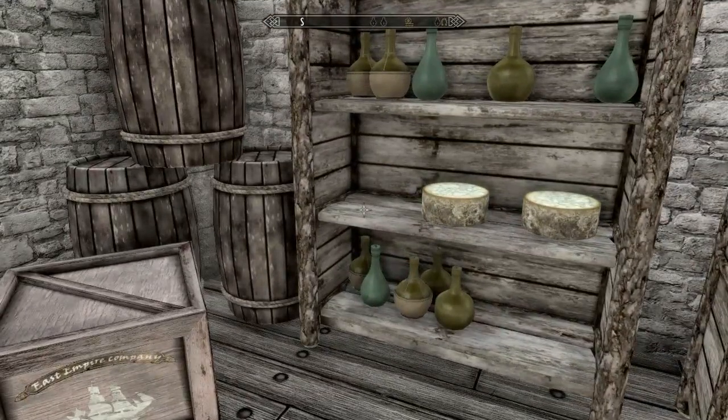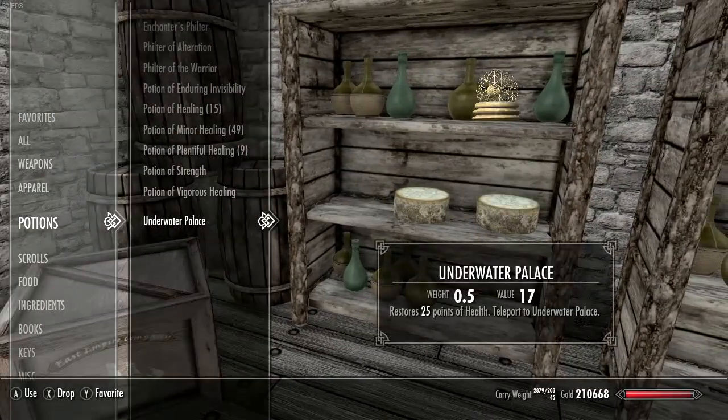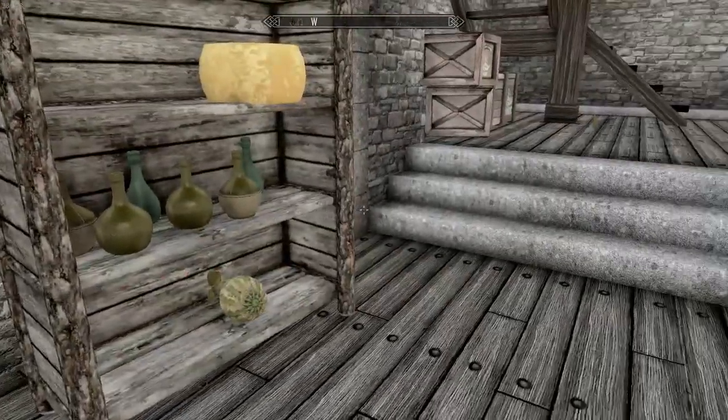Pick up the snow globe, then go to your potions and there it is. What you do is you take it — it gives you a 25 boost to your health, and it also transports you to a house. So I'm going to take it and then I'm going to meet you inside the house.